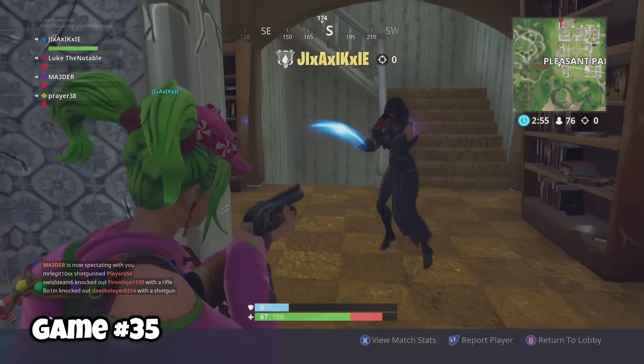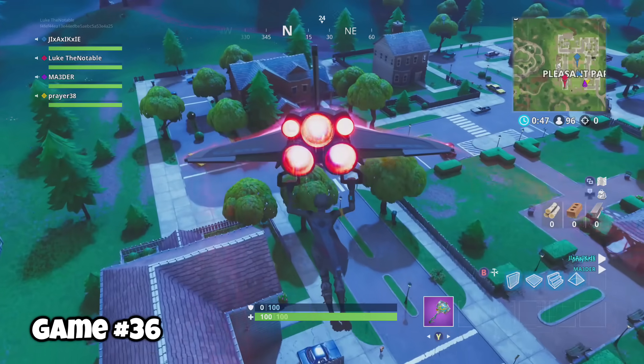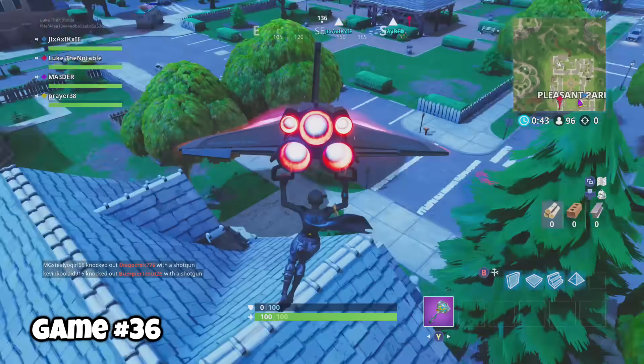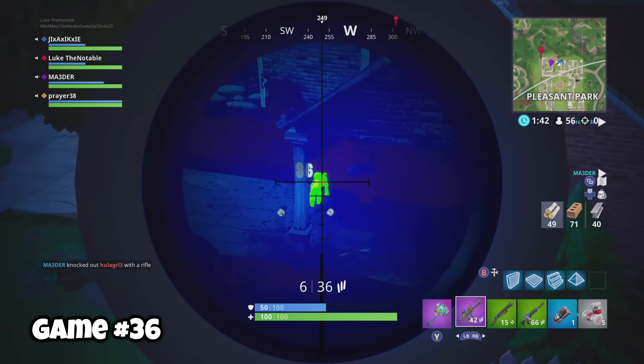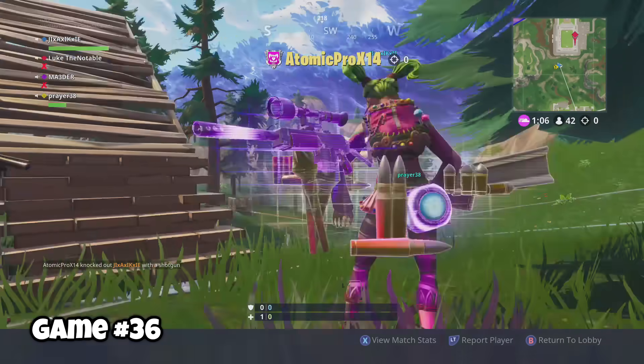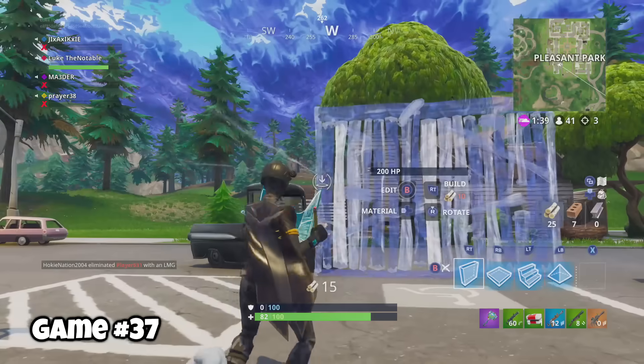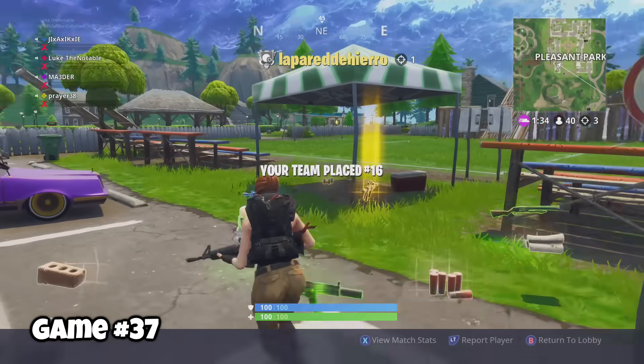Game thirty-five, going Pleasant in squads mode is actually pretty fun — everyone generally gets their own house of loot, and if you can survive it's not a bad place to be. We tried and that's what matters. I still hold that Pleasant's a good place to go to get better. Game thirty-eight, all I had was a gray burst. Game forty, we enjoyed open combat in Pleasant Park — more people die that way — and yeah, we didn't make it.